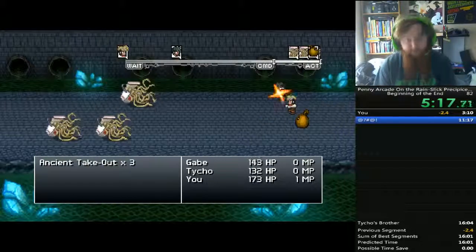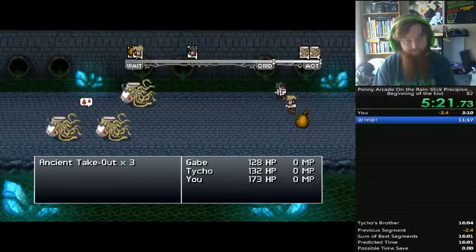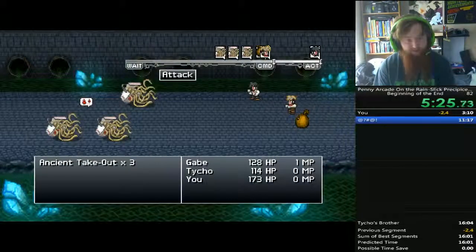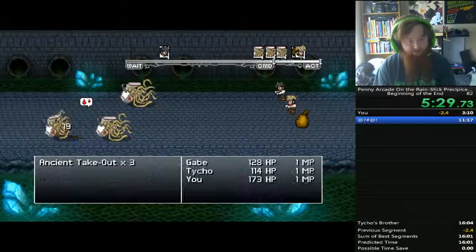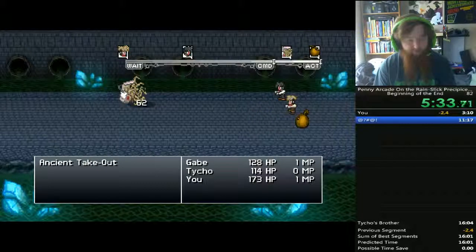First Blood, which I've used a bunch of times but haven't really explained: First Blood is an attack available to Gabe, and it does more damage on the very first turn of the fight.